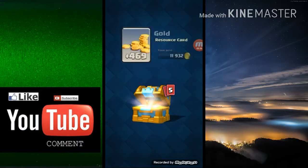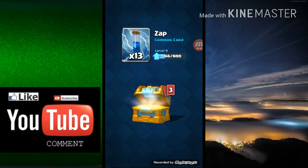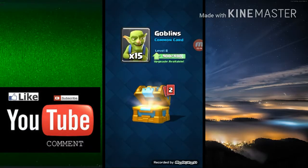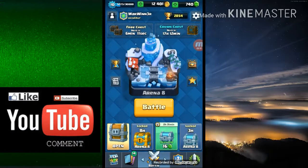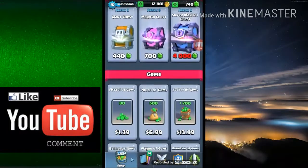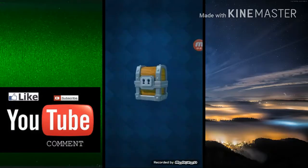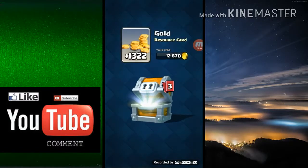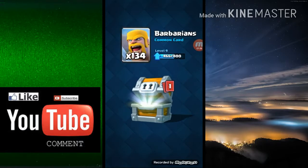Starting off with the crown chest — only legendary minor which I have, I've gotten out of a crown. Hoping we can get a legendary. Not looking like it — no legendary, seven rares, like six... okay. Get this giant chest, 256 cards and a good amount of gold. No legendary or anything.